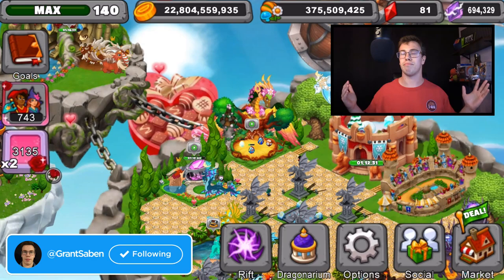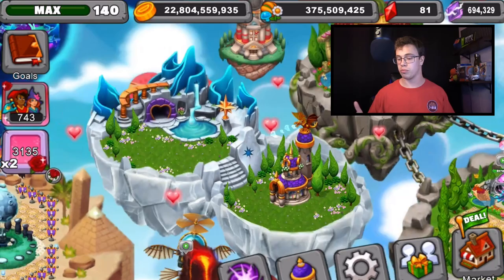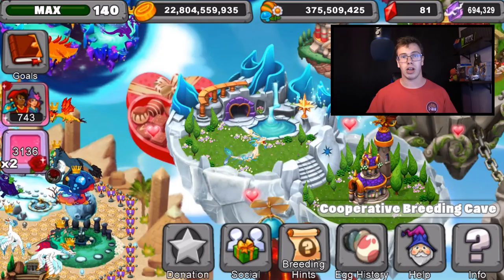I finally bred the Murano Dragon because my luck is back and I got the dragon easily this time around. Last time I was having problems, but now I can do it easily. So that was dope. If you're wondering how I got it, I was actually breeding with Sloth. Sloth just got the dragon today, put it up in co-op, and I got the dragon. I used Elder Light and Murano Dragon together to get it.